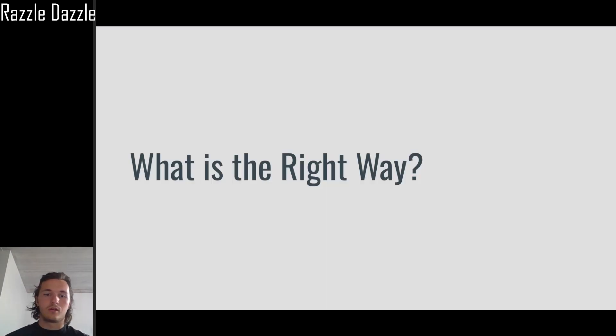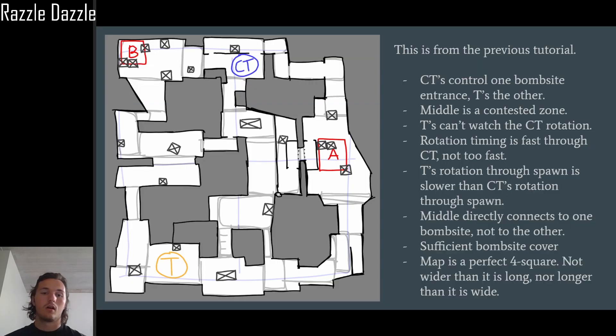Let's move on to what is the right way. Obviously you don't want a T-sided or CT-sided map — so how do you achieve that? You're going to need to draw a map using a four-square layout, especially if you're a beginner or intermediate mapper. You want to draw your map along those four-square lines because it's quick and easy — I drew one in our previous episode in 15 minutes.